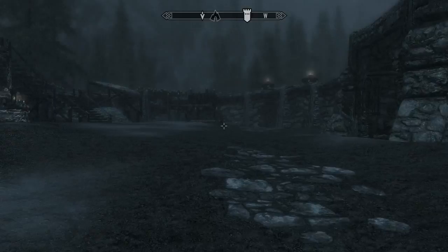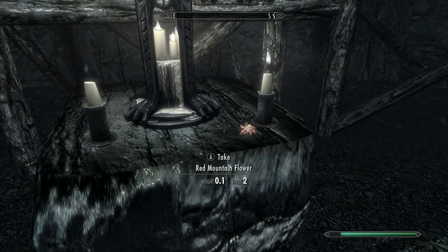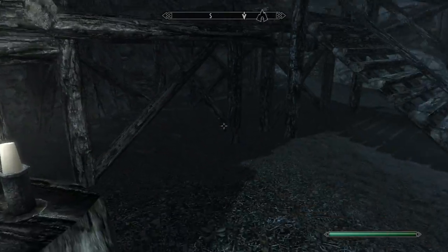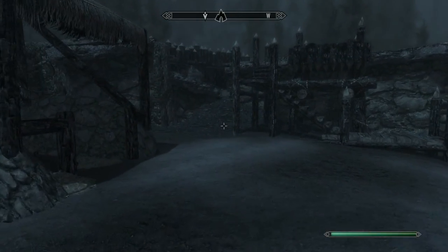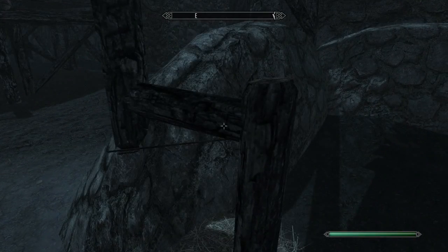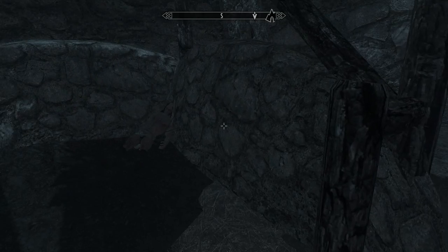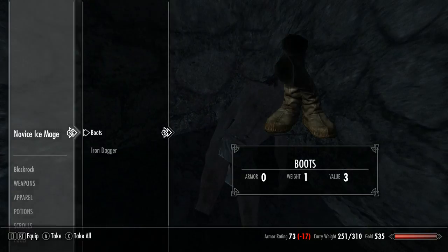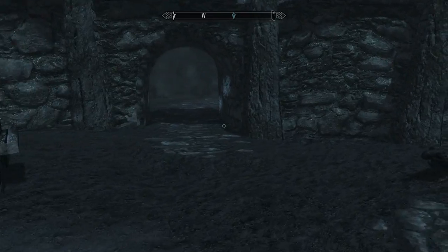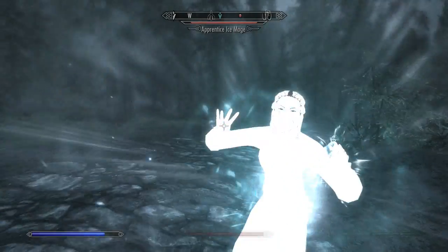Nothing there. Here's a little altar thing. Let's see what's here. Nothing, nothing. Okay. I don't see any entrances or anything. There's an arrow, but I can't get it. Here's an arrow. That's the arrow that... that's the mage that Lydia was — oh, there's a mage out there. Nice. Right in the frickin' face.